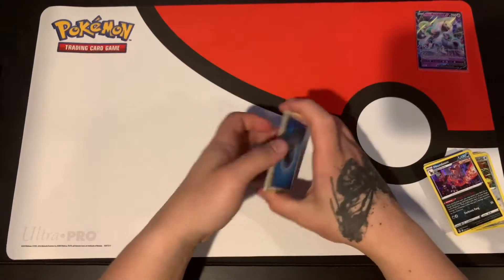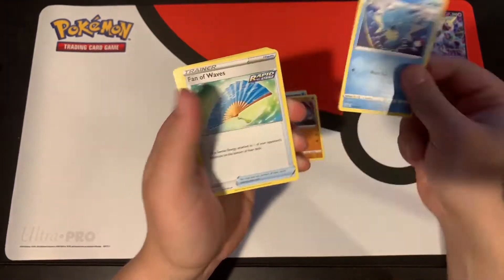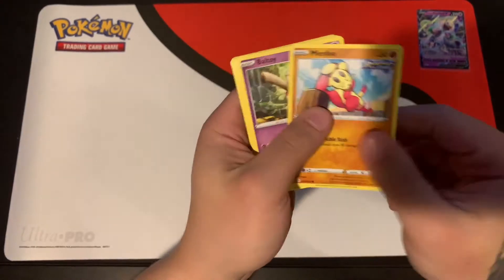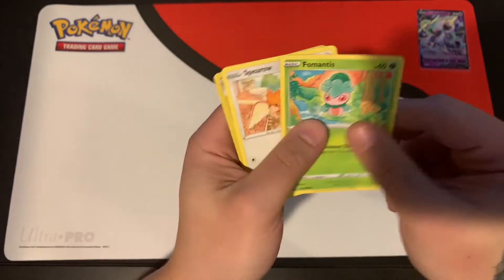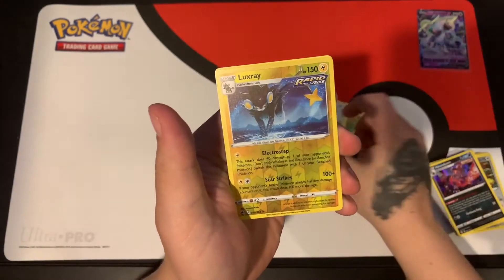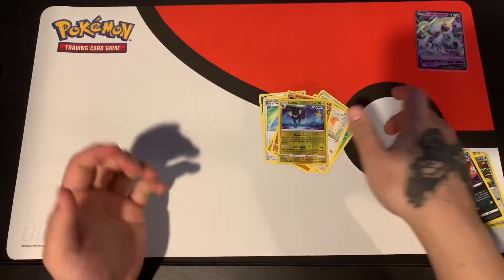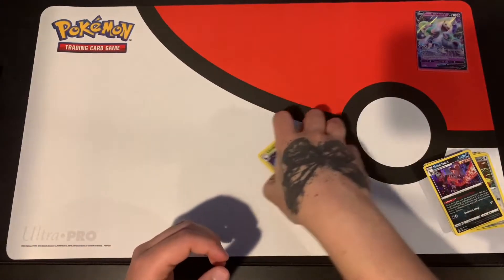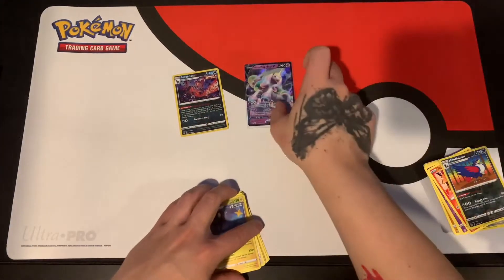Last pack: water energy, Raihan, Cradily, Fan of Waves, Monferno, Galarian Mr. Mime, Foongus, Spiritomb, reverse Luxray, and a Stonjourner as our regular rare. That was a decently cool box - nothing really amazing pulled, but we got the hollow Houndoom right there.